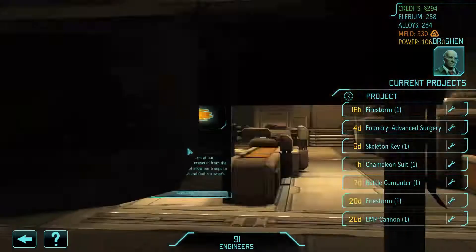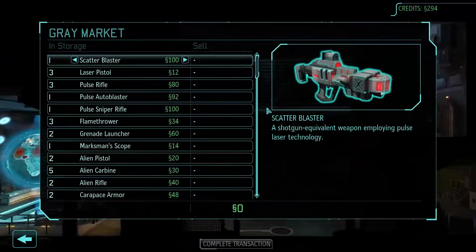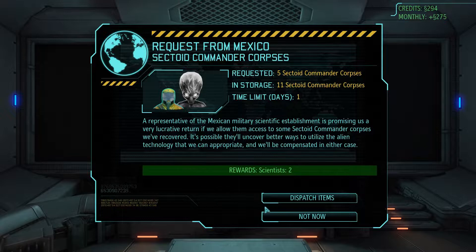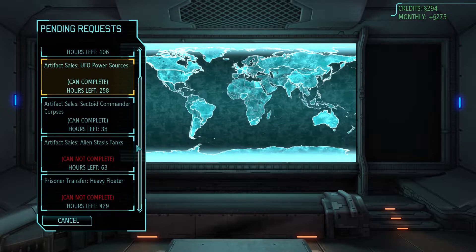Engineering — how much is that thing? 329, huh? Let's go to the green market then. Actually, is there anything we can sell? Two scientists — no, don't need that. This is tempting, actually, but I need the UFO power sources, so no. Stasis tanks? No.